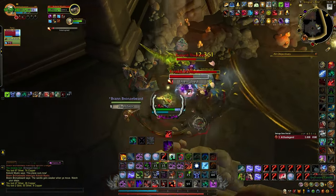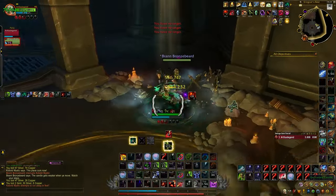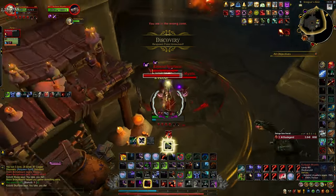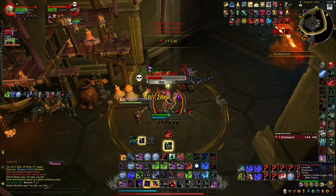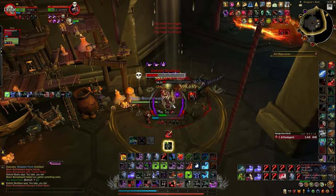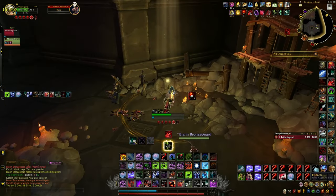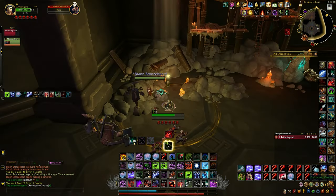I'm gonna AMS because they cast fireballs — I don't want to die by surprise. Good, I got that, giving me wax. I'm gonna kill these guys. Interrupted him. Since we have proficient — okay, thank you for the food, Bronze Beard.